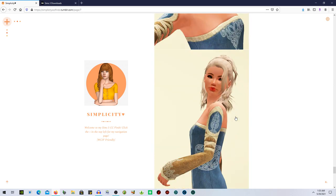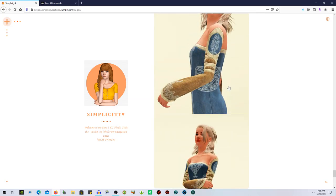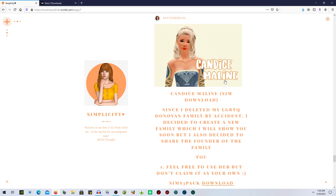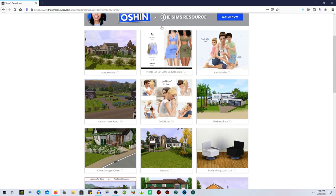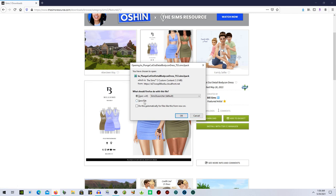I think I'm going to pop over to Bill Sims on the Sims Resource because I think I've already reblogged or downloaded past this point on Tumblr. I remember seeing this sim and thinking okay. Anyway, I'm going to the Sims Resource — it should really be called the Sims 3 Resource because Sims 3 is the best. There's a bodycon dress from Bill Sims — obviously I'm downloading it.